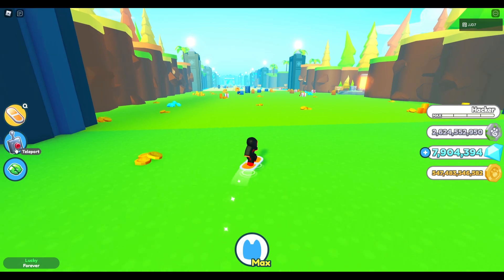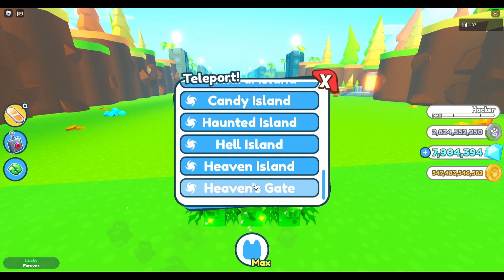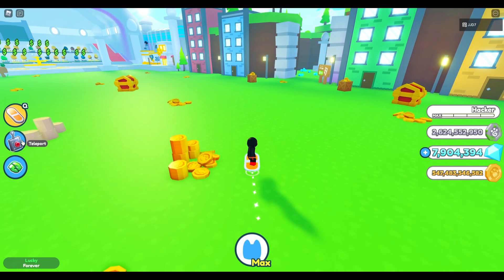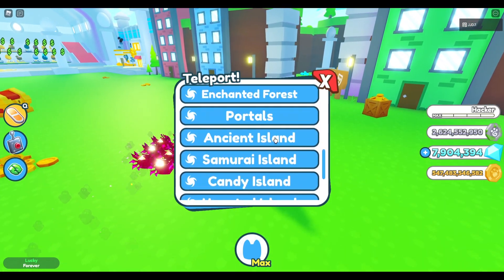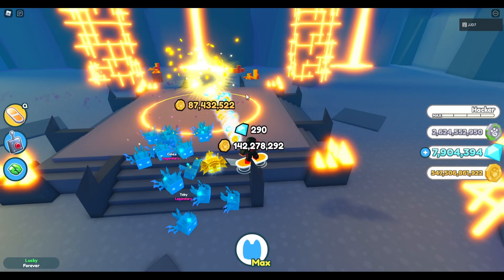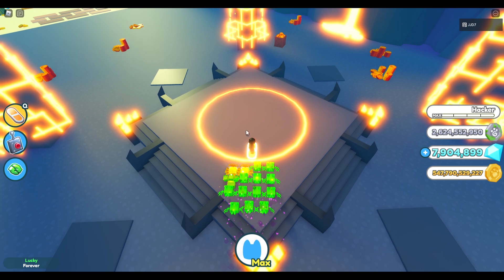You can get a ton of gems by using these strategies, guys. You can literally get like 30 million gems a day. You can probably get yourself like 100 million gems per update if you grind 24/7. So yeah, that is how you can basically just break the game, have infinite gems, and then whenever you want you can just go to the fantasy area and grind some fantasy coins.